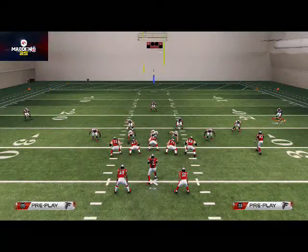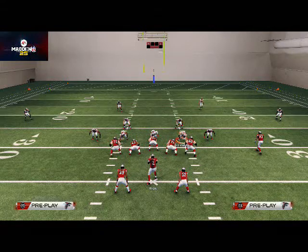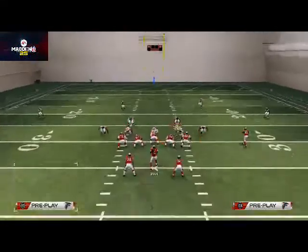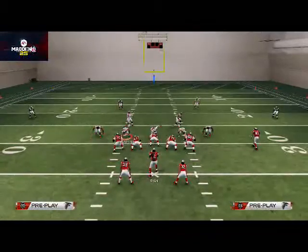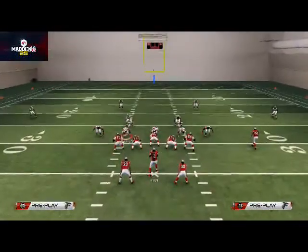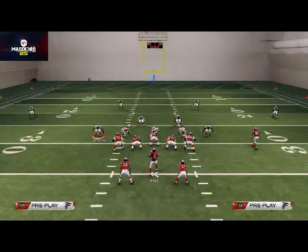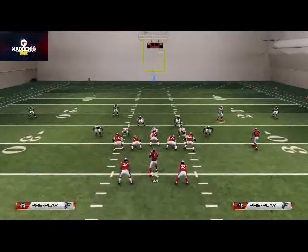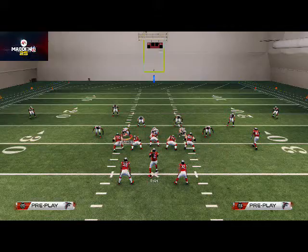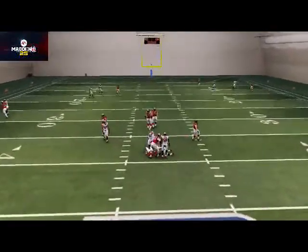One more time: base the line, spread your defensive line, crash your defensive line down. Quarterback contain this defensive end on this side — or you can leave him blitzing, it doesn't matter. I like to drop the nickel into a curl flat zone, but you can leave him blitzing too. If you want, use man align to line them up over their man, and there you see we get the pressure for the sack.